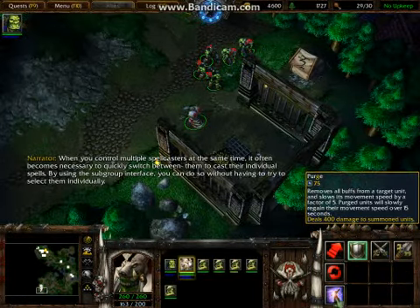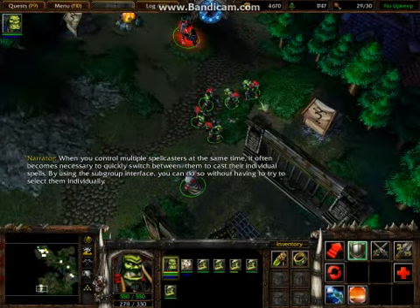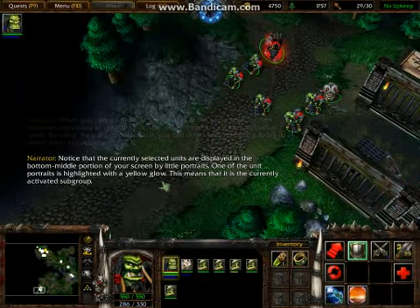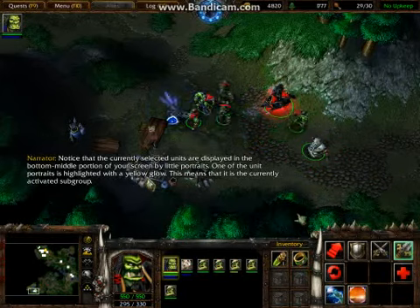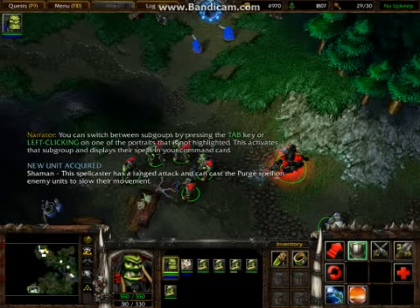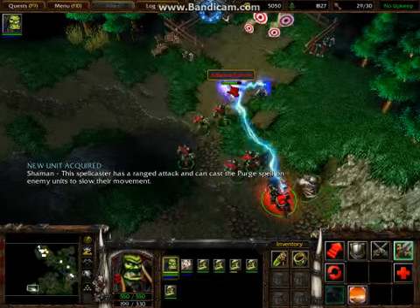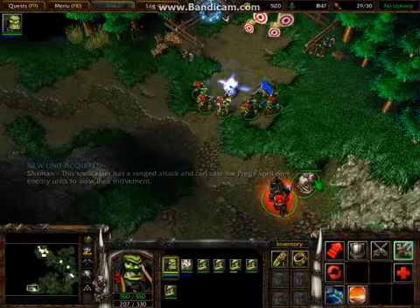When you control multiple spellcasters at the same time, it often becomes necessary to quickly switch between them to cast their individual spells. By using the subgroup interface, you can do so without having to select them individually. The currently selected units are displayed in the bottom middle portion of your screen by little portraits. One portrait is highlighted with a yellow globe, meaning it is the currently activated subgroup. You can switch subgroups by pressing Tab or left clicking an unhighlighted portrait, which displays their spells in your command card.